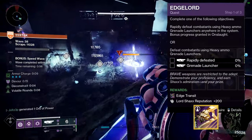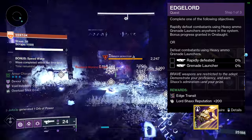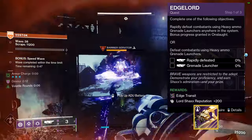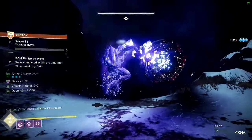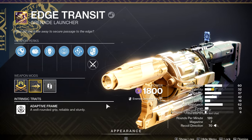Edgelord requires rapidly defeating combatants with heavy grenade launchers, with additional progress coming from Onslaught, or defeating combatants with heavy grenade launchers in general. Just use a heavy GL in Onslaught and you will at some point complete one of these two objectives. Once you've done so, return to Shaxx and he will give you Edge Transit's curated roll with Envious Assassin and Surrounded.